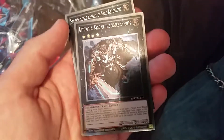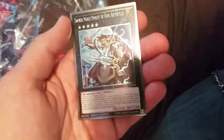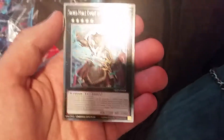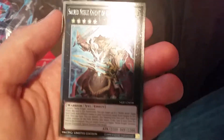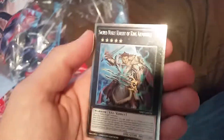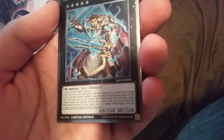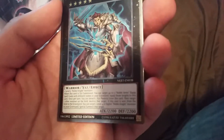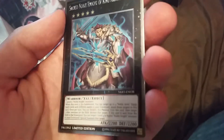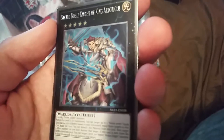So you got your Xyz monsters — Artorigus, King of the Noble Knights. He's really good. Then we got Siriath, the Noble Knight of King Artorigus. When this card is Xyz Summoned, you can target up to three Noble Arms Equip Spell Cards with different names in your graveyard and equip those targets to this card. Once per turn, you can detach one Xyz material from this card, then target one other monster on the field and destroy that target. If this card is sent from the field to the graveyard, you can target one Level 4 or higher Noble Knight monster in your graveyard and special summon that target.